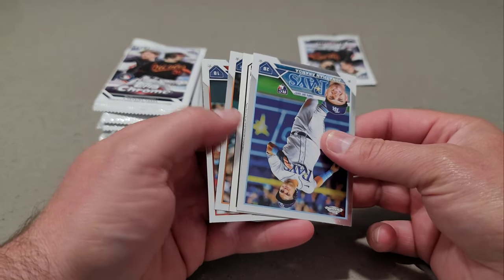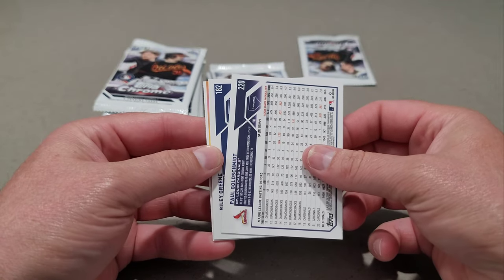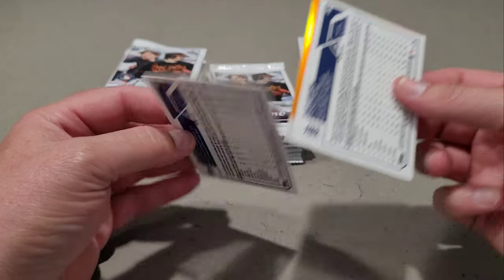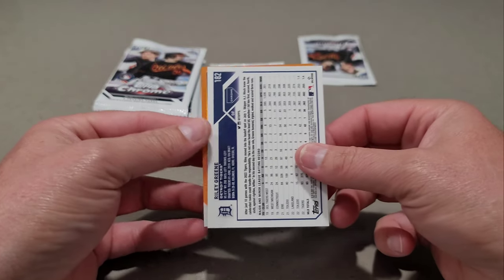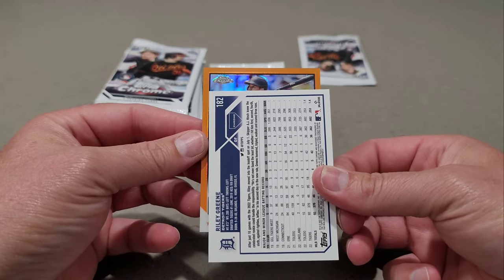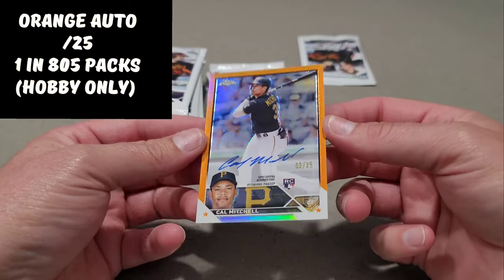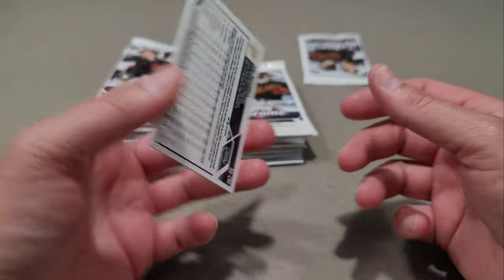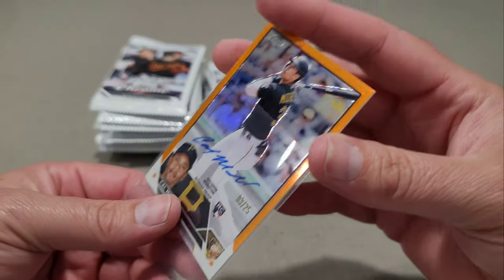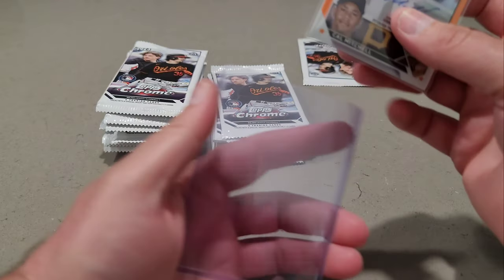Jonathan Aranda — we do have something backwards here, probably the auto. Let's see what this is. We have Paul Goldschmidt. Ooh, what is this? It's an orange — dude, this could be at a 25. Jonathan Aranda. Oh man, this is nice. Hopefully. Pittsburgh — Cal Mitchell, 3 out of 25! Alright, definitely like that. I mean, it's low numbered, 3 out of 25. Was hoping for an Oriole color match, but Cal Mitchell — okay, we'll see. Our auto is out of the way.